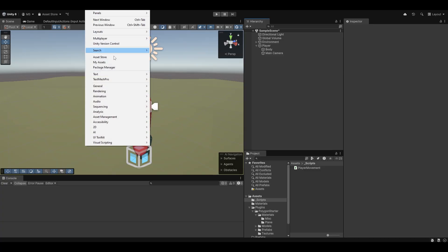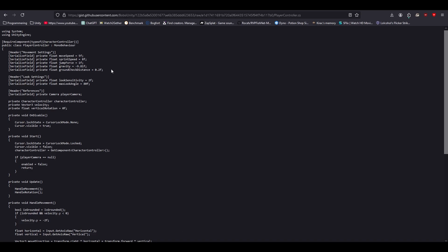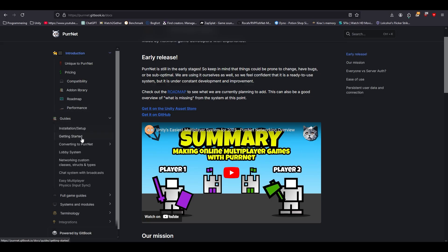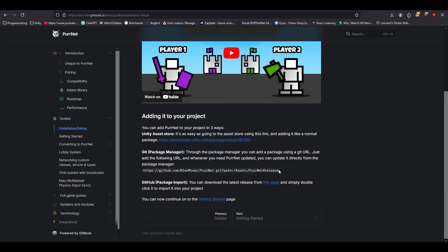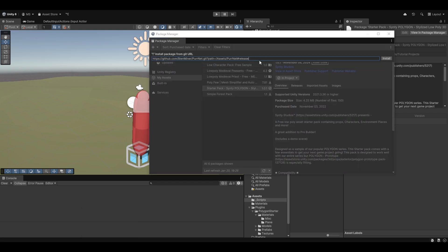First things first, we need to import Pernet. We go to the Package Manager and the Pernet documentation — go to Guides, Installation and Setup, and you'll see the git link. You can also import it from the asset store or as a direct package, but that's not very recommended. I recommend using the git package manager — or the asset store, though it might be a few versions behind. In my assets I'll go to the git URL and add it, then hit Install.